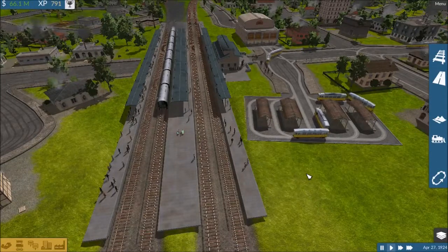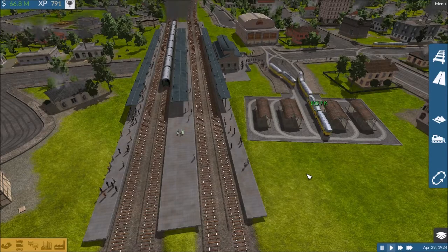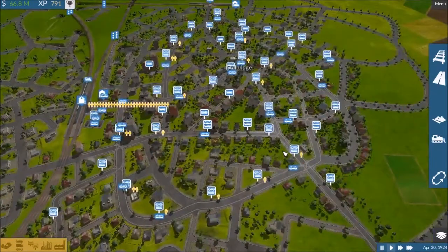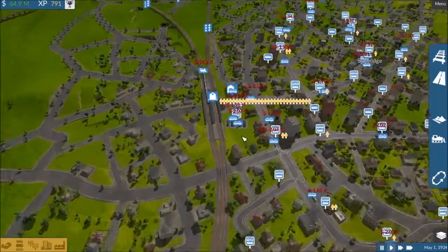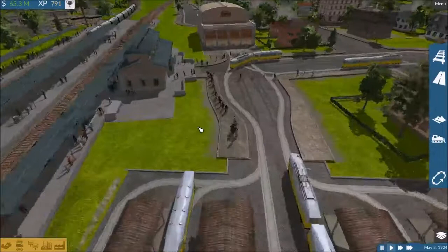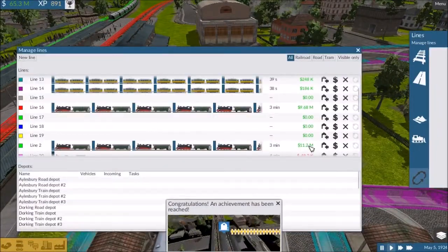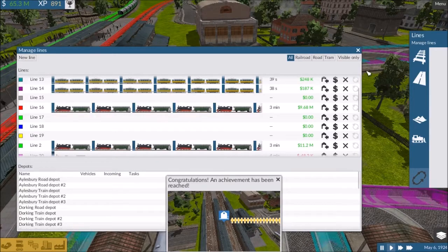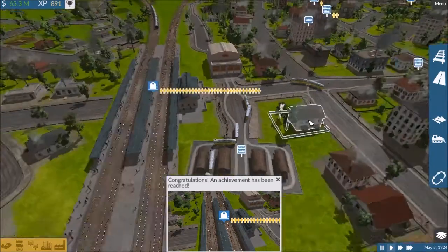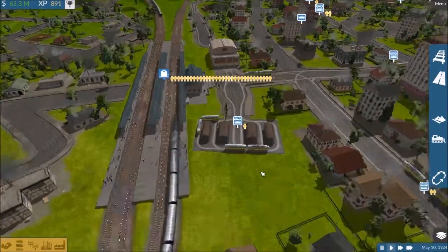Hail and well met friends! Zandang here for another episode of Train Fever. When we last left off, we set up an entire tram line throughout the city — actually make that two tram lines — and now we are going to be continuing to expand across the various cities. Because line 2 is actually making us more money, we are going to continue going on line 2, and apparently we won an achievement of some kind.